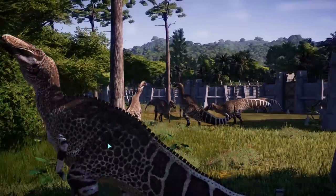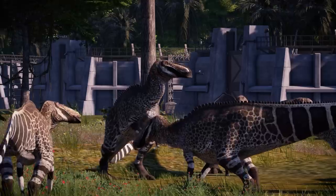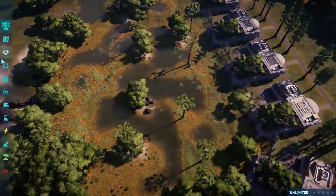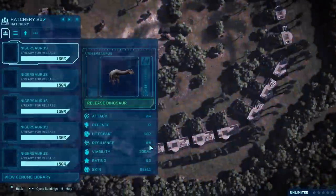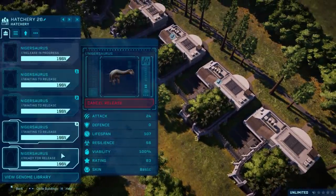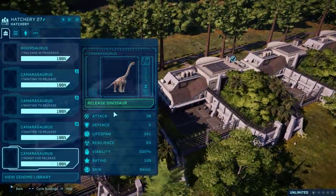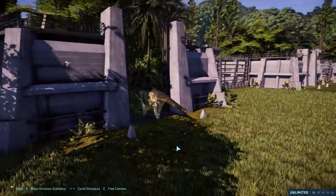They all seem to be getting on — look at that, they're having loads of fun. So that is the Edmontosaurus, probably all of them — a big herd. Now we've got another one. These, I think, are also made by Jagged Fang Designs. We've got the Nigersaurus, and then we've got the Camarasaurus.